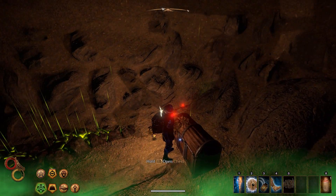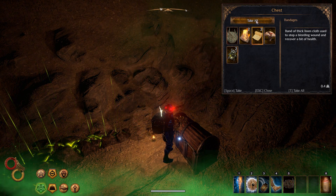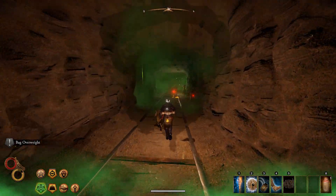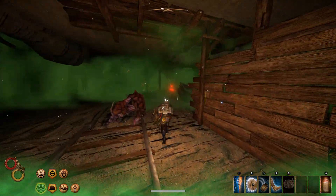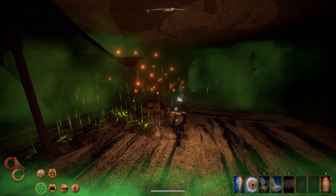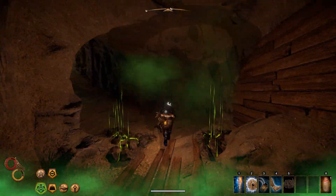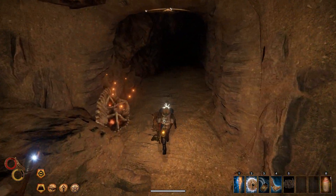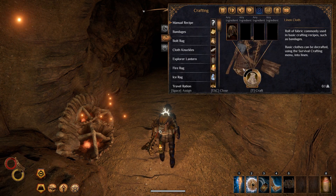There's a chest. We actually found this in the last episode, but we were in the middle of a fight so we didn't loot it. Now I believe we have all the loot from down here, and we can head back up. We should probably see if we want to drop something or at least break down some stuff.